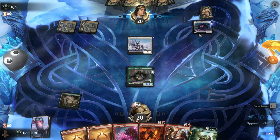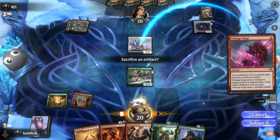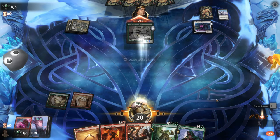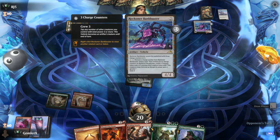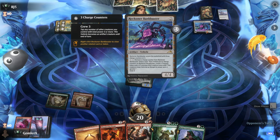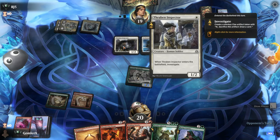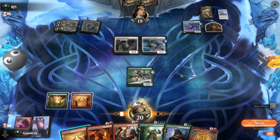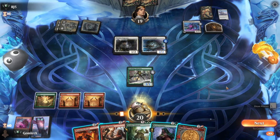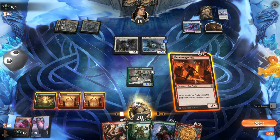Our opponent is living the value dream — Esper Sentinel taxes us whenever we play non-creatures, or we let them draw cards if we don't pay the cost. I'll pay the cost so they don't get cards. But they also have a Bank Buster — a value engine that draws three cards over time removing charge counters, then gives them a 4/4 pilot. And Thraben Inspector is another two-for-one. They're going to draw quite a few more cards than us. I like Captain Lannery Storm here, but they can trade into her.